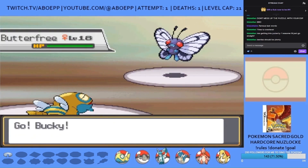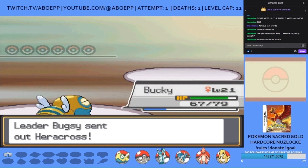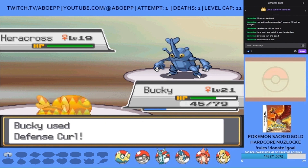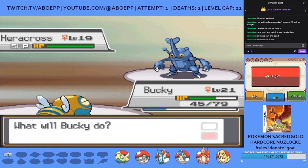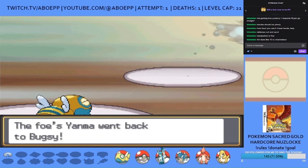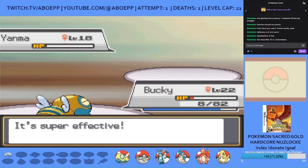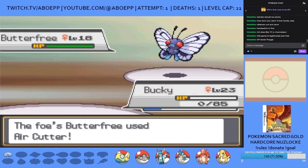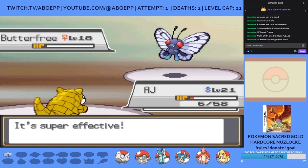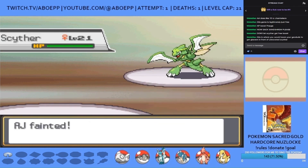Time for Bugsy. Bucky leads for Rollout strats as Bugsy sends out Butterfree who U-turns into Heracross as Bucky uses Yawn. I use Defense Curl as Heracross just uses Bug Bite, then falls asleep. Three Rollouts take her out as she just uses Rain Dance after waking up. Pinsir, Beedrill, and Yanma also fall to Rollouts, but Bucky is at 8 HP and locked into Rollout, sacrificing herself after getting four vital kills. I send in AJ the Sandshrew who also locks himself into Rollout to take out Butterfree, joining Reggie and Bucky in rollout heaven.